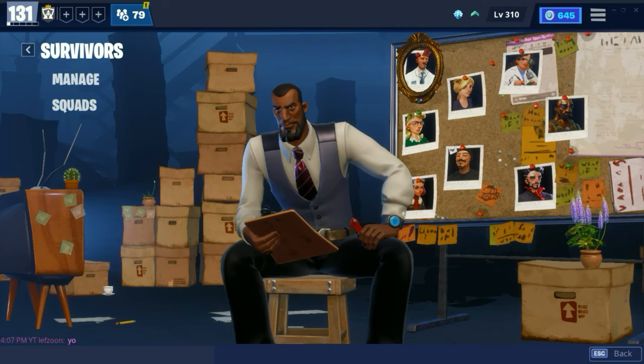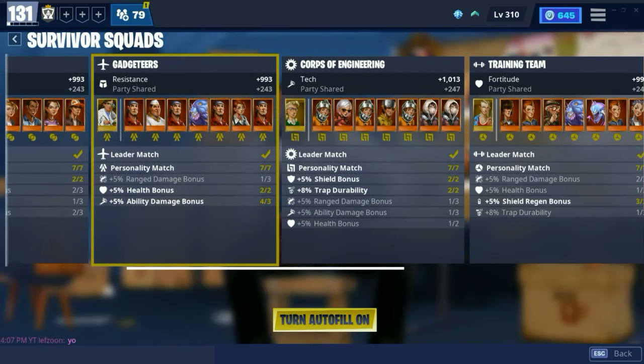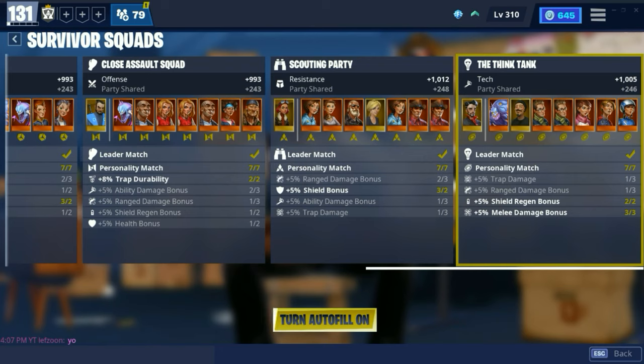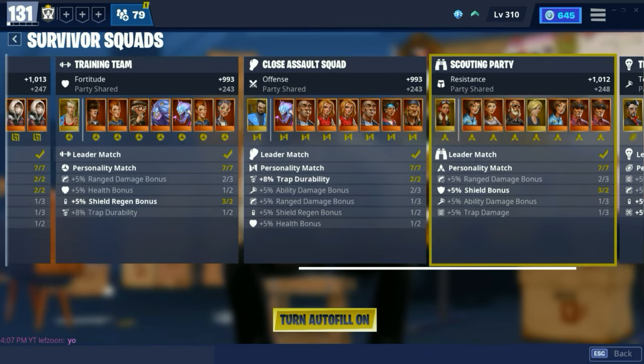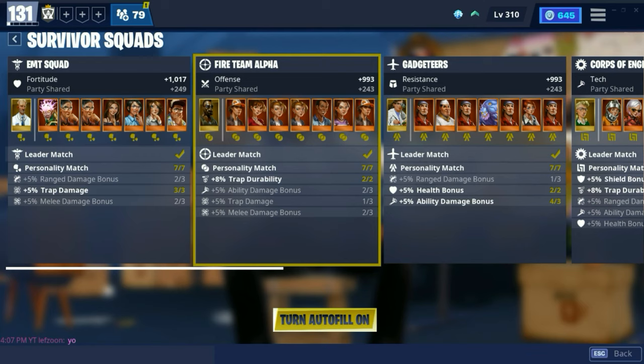Although completing missions will passively increase your power level by gaining XP and evolution materials, the highest rarity survivors are really what you're looking for. They're the main way to get to the max power level, which is like 131 or higher. As you can see in my survivor squads, all my survivor squad leads are Mythic and the rest are Legendary, although some are Mythic as well. Because of the Mythic and Legendary survivors, they will give you the highest Fort stats and the bonuses for your power level that you can get. This is an absolute necessity if you want to reach the highest power level.